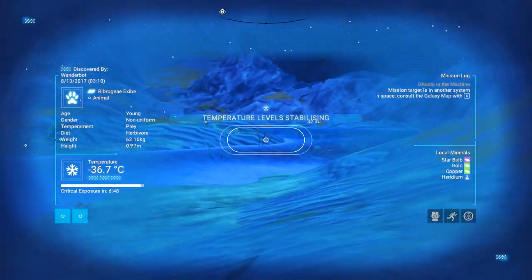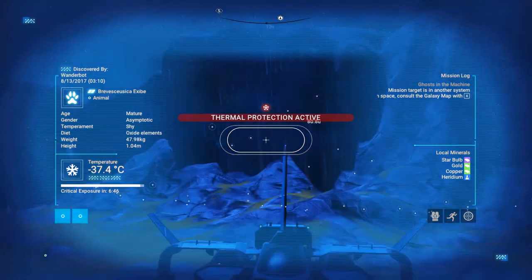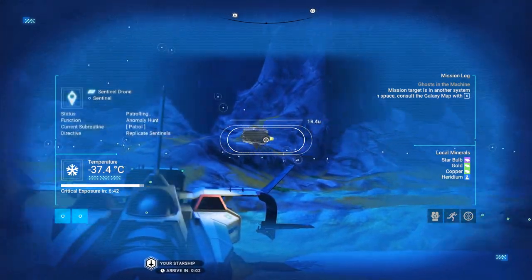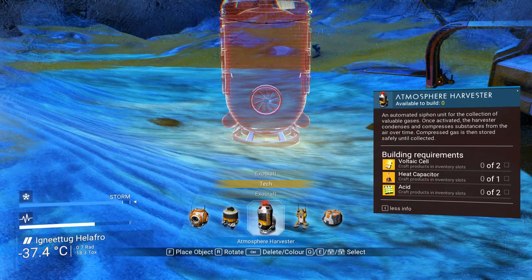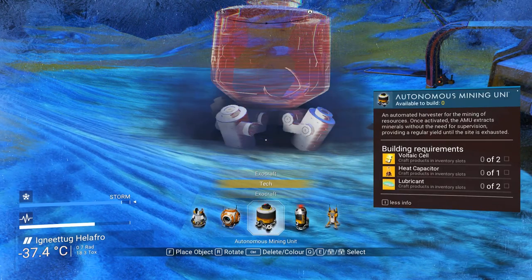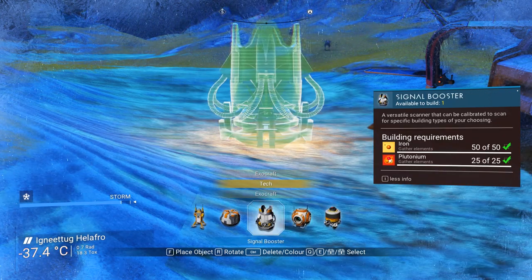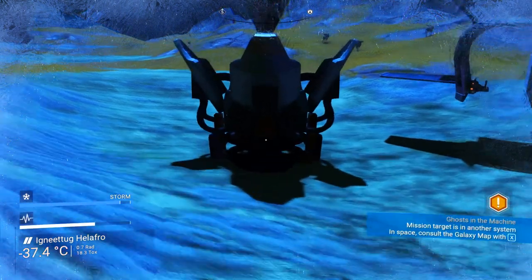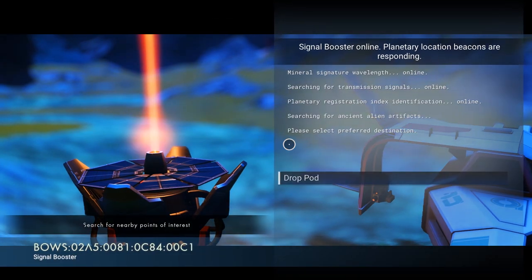There is water on this planet, but every single time I'd go looking for a critter in it — nothing. Atmosphere harvester, that's interesting. I'll have to take a look at what's required to make them. Don't know if they're any good. Signal booster — I'm just gonna build a signal booster just in case they added new functionality or something.